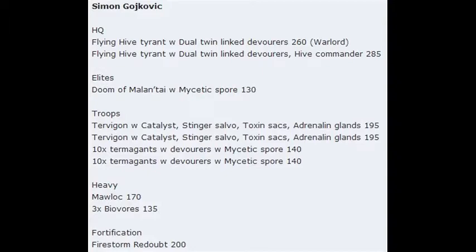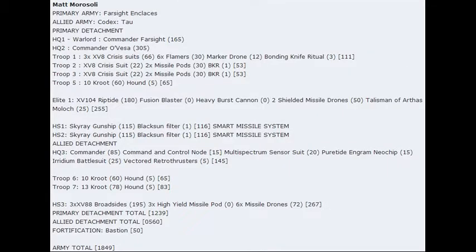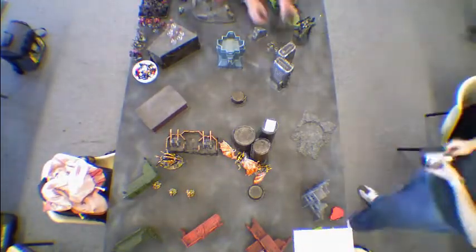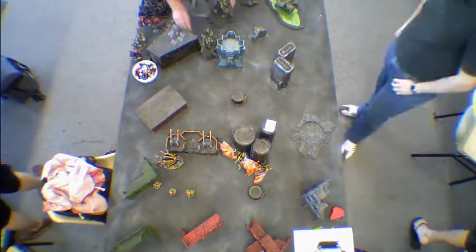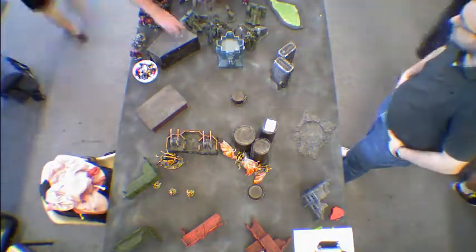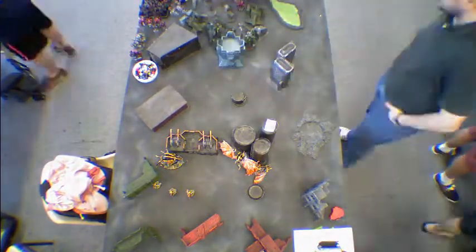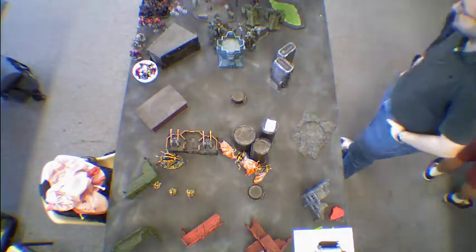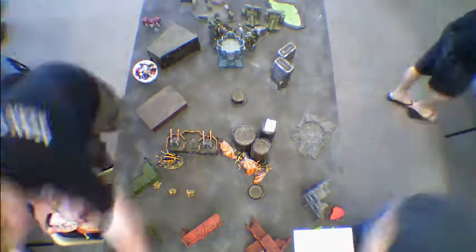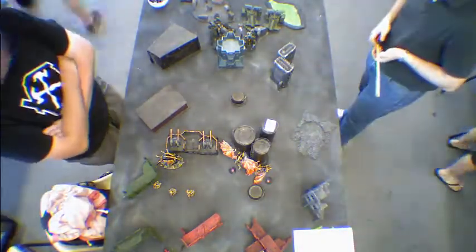So Tau and Farsight Enclaves. What we've got here are the two Riptides — one of the Riptides is the independent character one. Then you've got the Buff Commander and all their drones, so you've got a huge Doom Squad there. A really good one because it's a big shooty thing. Then you've got a Fortification hiding behind, and a Bastion with high yield missile broadsides sitting inside, which makes the Heavy Bolters auto shoot. You've got two Skyrays, which is always good. It's a really interesting list, one I wasn't particularly thrilled about because I think this is one of the stronger Tau lists — and it panned out exactly that way.